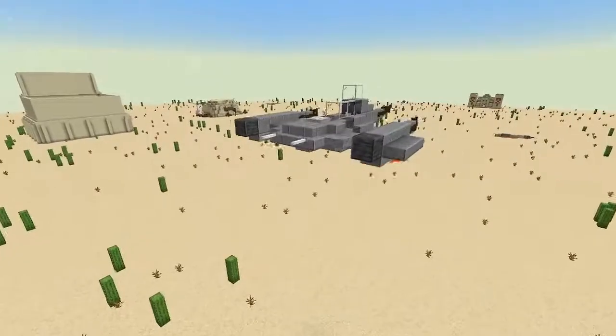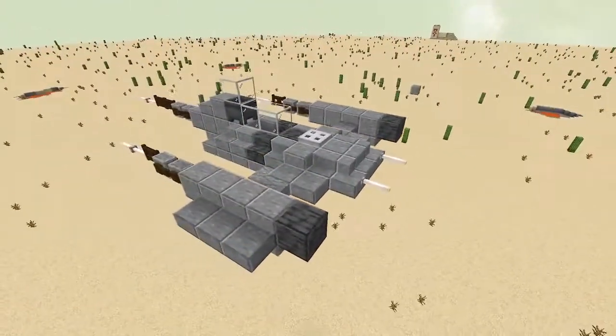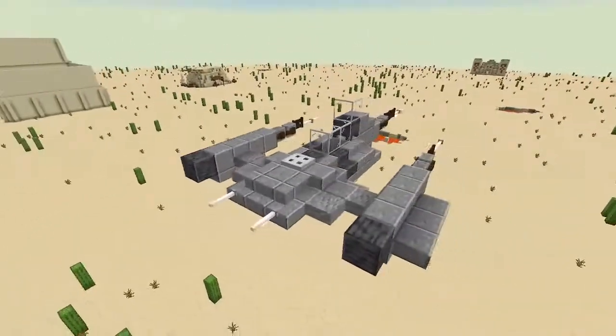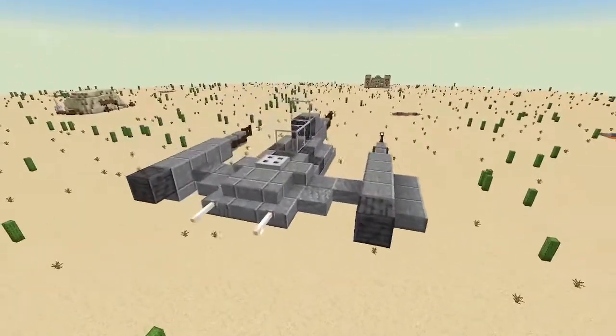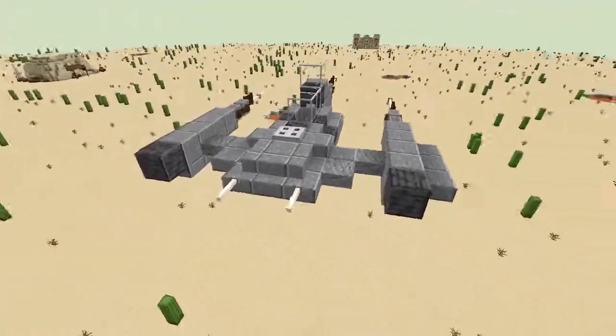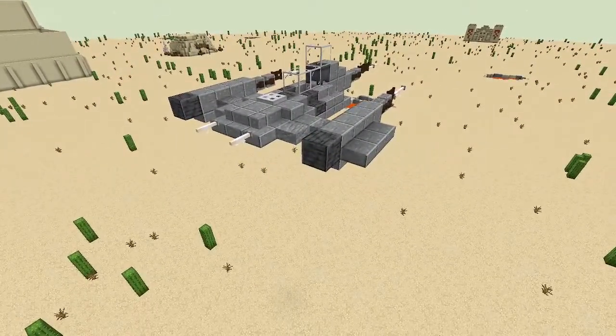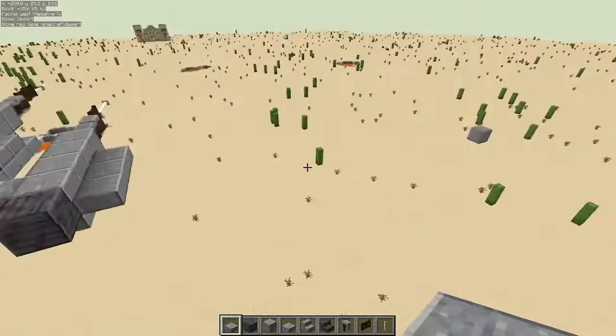The block choices we've used — I think we could probably find better block choices, but I wanted to go ahead and get the video out. This is the best I could find at the moment. So, we're using a lot of polished andesite and some polished deep slate. Everything's polished except for a few blocks here and there. But let's go ahead and get started on this.